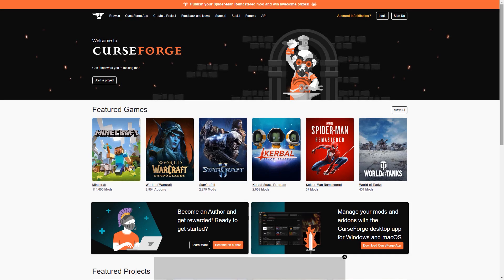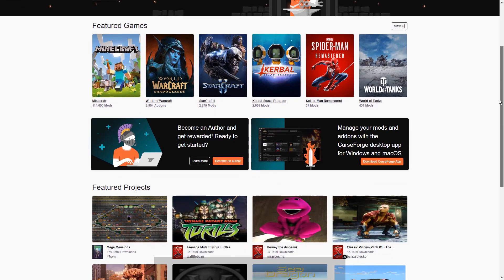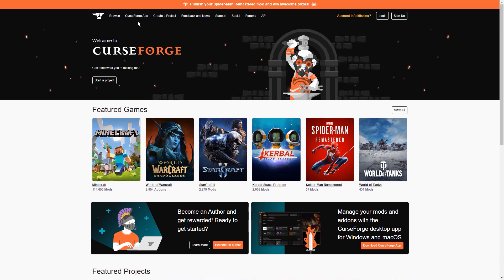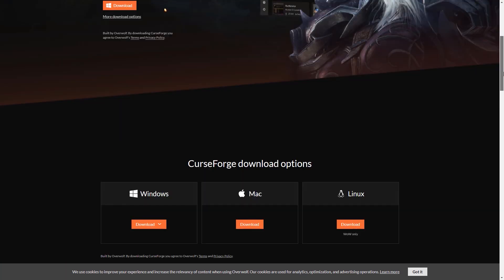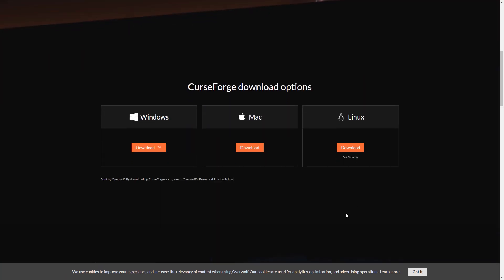Installing it on your Windows, Mac, or Linux computer is even easier. All you need to do is go to CurseForge.com and download the CurseForge app. All the Mods 7 and so many others come pre-installed with the launcher. Go to the download page using the link in the description and download it for your operating system.